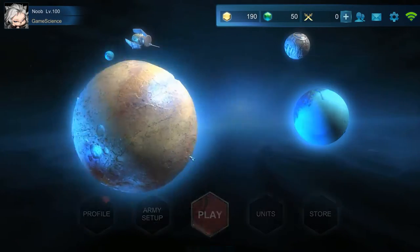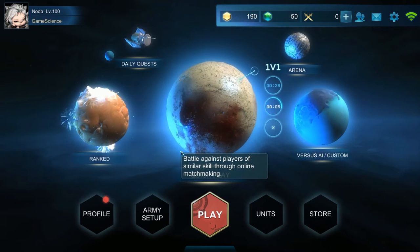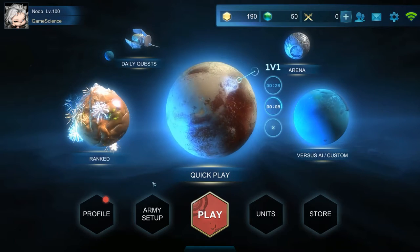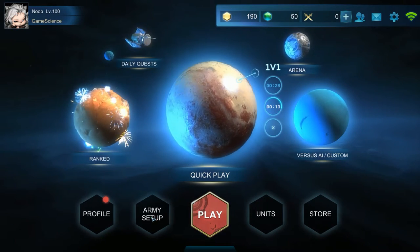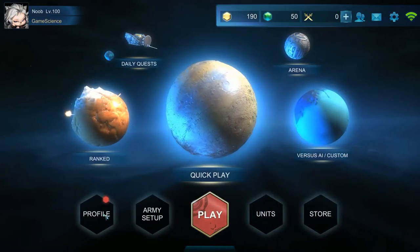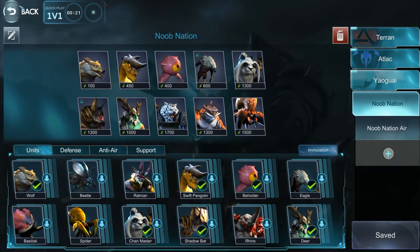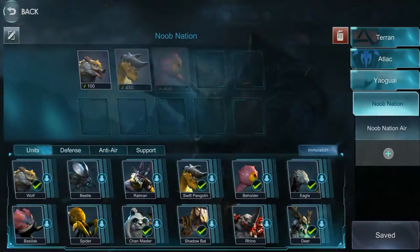I'm gonna go quick match. If you're gonna do this, you have to pull through with it because it might seem like you're losing in the beginning. I just played and I produced 40 swift pangolins at the same time.